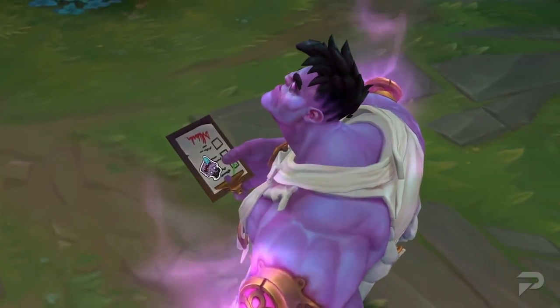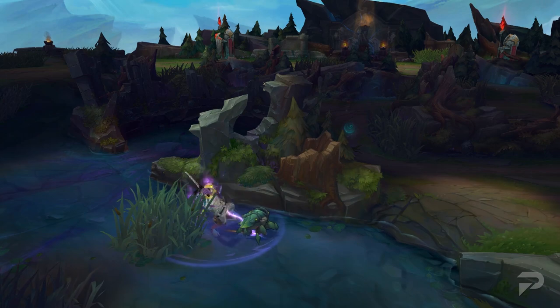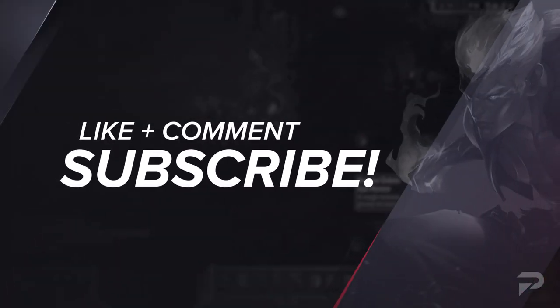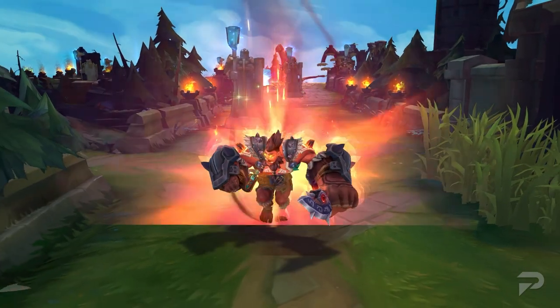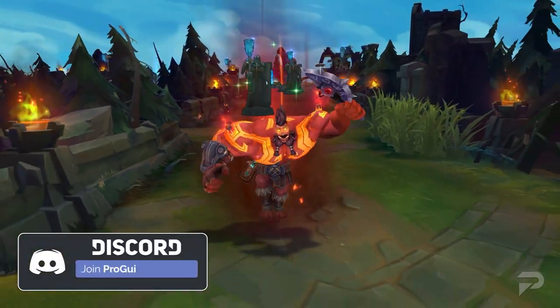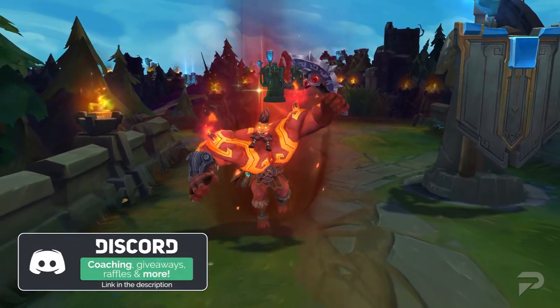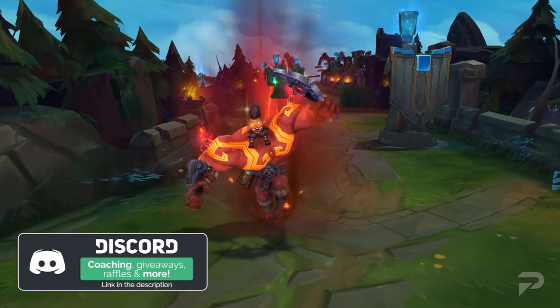And that about wraps things up for our guide to Dr. Mundo, the Madman of Zaun. I really hope this guide helps you in your journey to go where you please. Remember to let us know which VGU was your favorite down in the comments below. Feel free to check out our Discord — the link is in the description box below. We'd love to have you as part of our community, and I can't wait to see you guys next time!